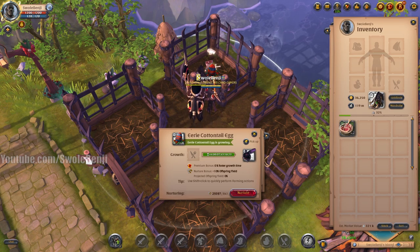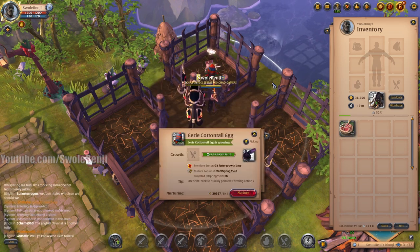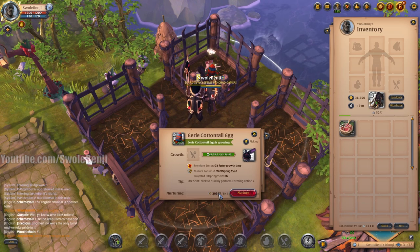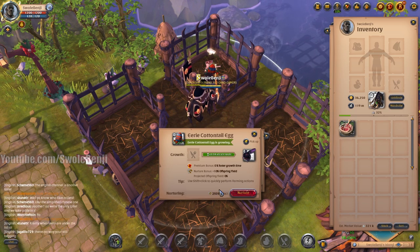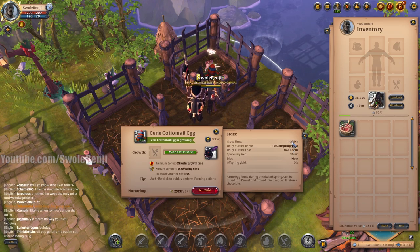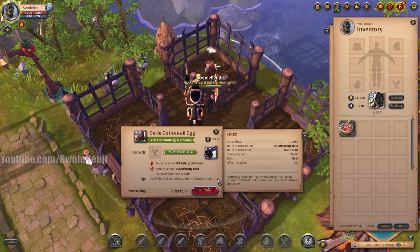It took 80 more raw chicken, so it takes 380 raw chicken per day and it's fed for 44 hours. Now it's nicely fed. Nurturing it is going to cost 841 focus — this is why I save focus when I don't have premium active. The grow time is 43 hours, one day and 20 hours, which would be halved to about 22 hours with premium.